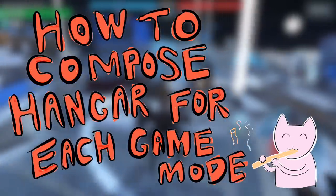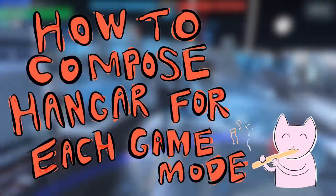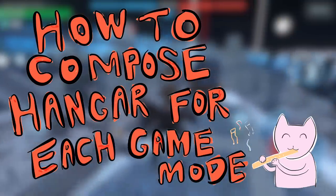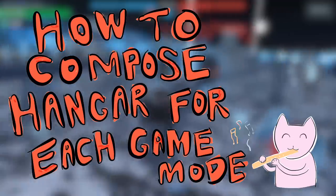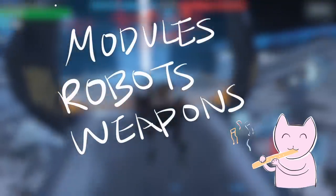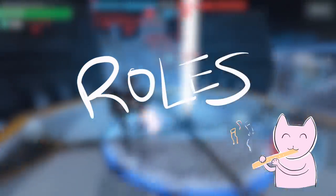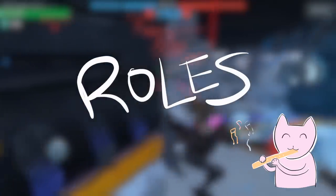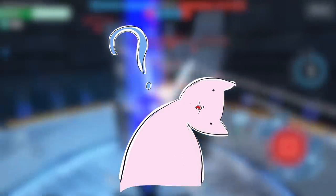Welcome to another guide. This is Kitty here. Today we'll be talking about how to compose hangars for each game mode: Beacon Rush, Domination, Team Deathmatch, and Free For All. For Skirmish, the hangars are preset so your party loadout will do. As of now we have modules, robots, and different kinds of weapons, so for each slot I'll be talking about certain roles in general.